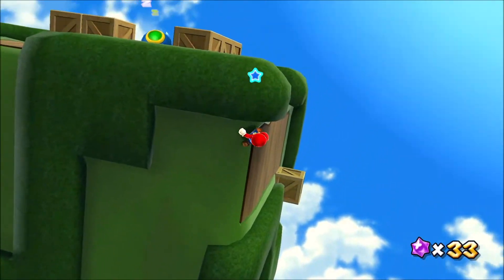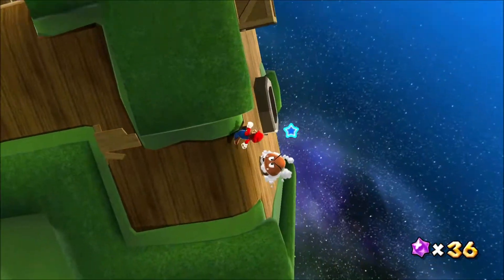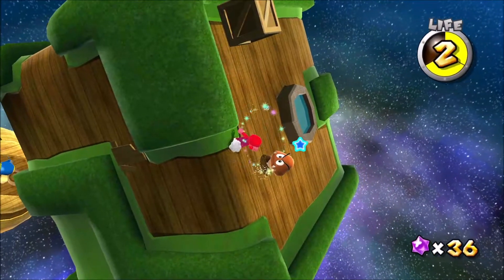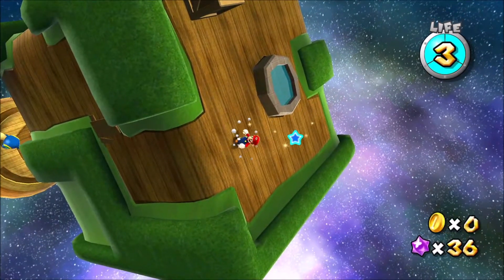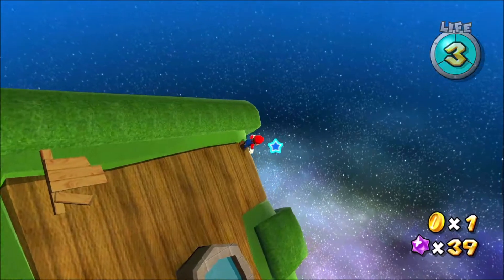This looks a bit like the Puzzle Cube planet. Yeah, I imagine I need to lure the Cataquack through the maze. Because this is definitely a maze, right? So where would I lure it to?